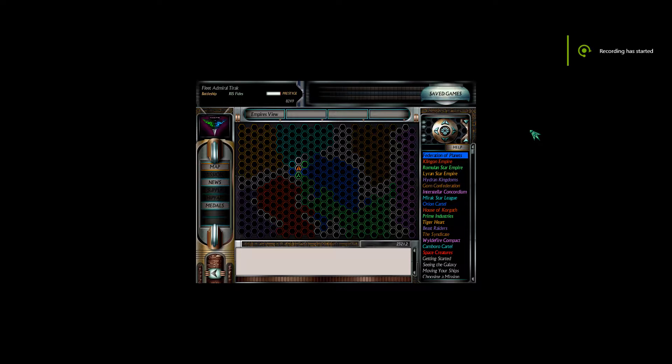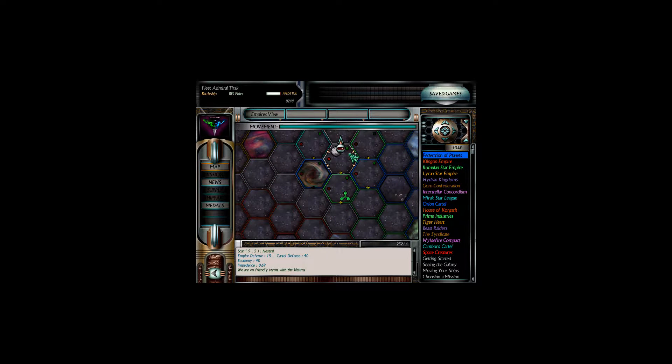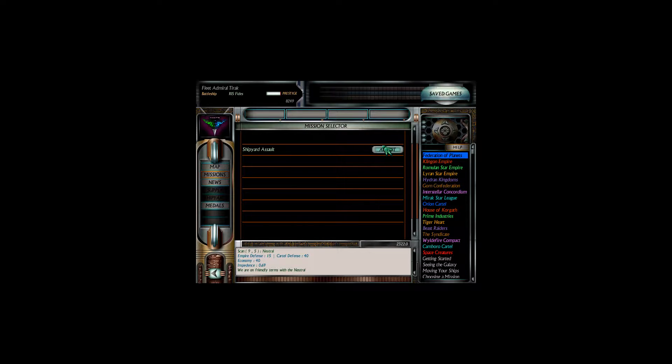Jolontru, Centurions, and welcome back to another episode of Starfleet Commander, where I brought this boss mod. I am Fleet Admiral Tyrak of the battleship RAS Fides as we continue our campaign against the United Federation of Planets, or more specifically, against the colonists currently sitting here on the planet of Nine-Five. Last episode, we assaulted this planet many, many times, blew up many, many battleships, and the planet is still not ours. Holy crap, this planet is tough. So we will continue to bash our heads up against it until we manage to grab it. We will pop off the tile and pop right back onto the tile so we can actually do some missions here.